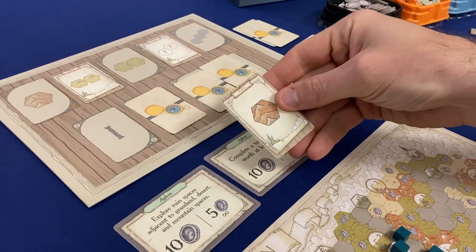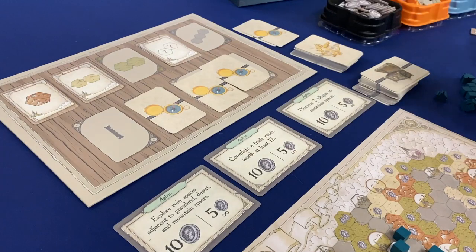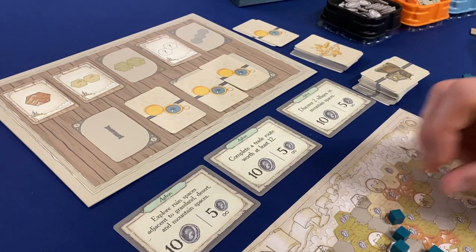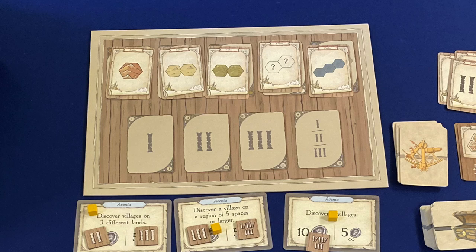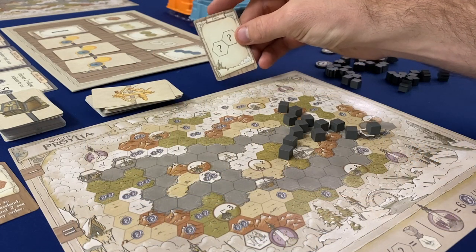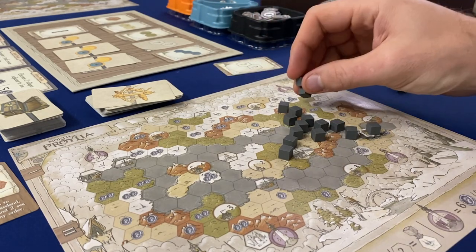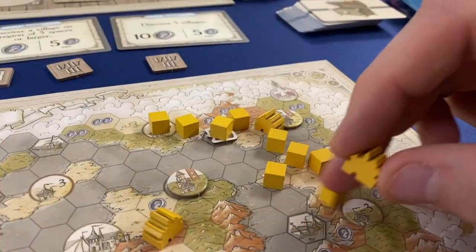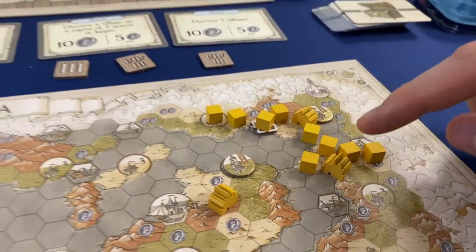Each turn of an era, the top card of the explore deck is flipped and players all place explorer cubes on their maps corresponding to the region types on the cards: desert, mountain, water, grass, or anything. Some of these have further restrictions, like three water being placed in a straight line, but the main restriction is explorers must either be placed adjacent to the capital in the center of the board, other explorers, or your villages — created when you fully explore a landmass of a single region type.